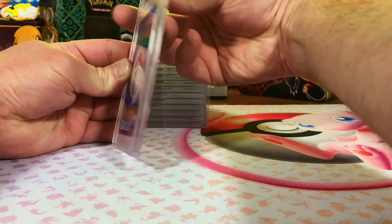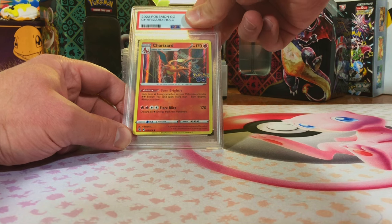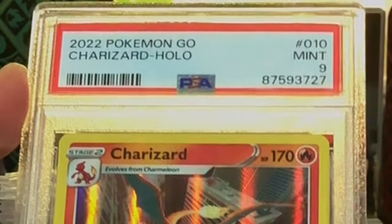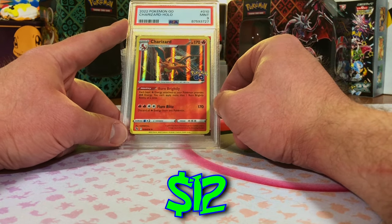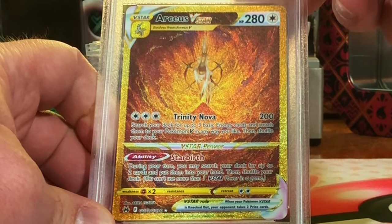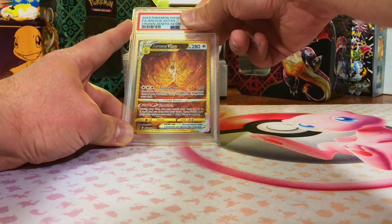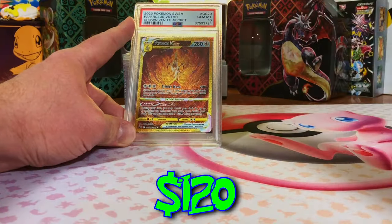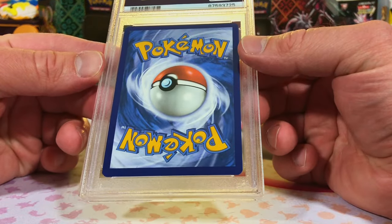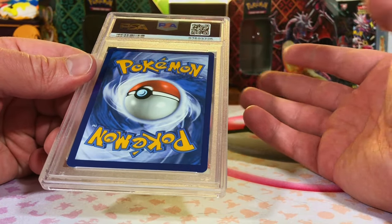Charizard Holo from Pokémon Go. It may just be a modern holo, but it's Charizard — I see no reason why it would not get a 10. At least it's still a Mint 9 — we will certainly take that. Next, the Arceus V-Star from Crown Zenith. There's no way this is not a 10. Yes! The Gem Mint 10 pile is winning again by one card — Arceus V-Star Secret Rare Gold card.